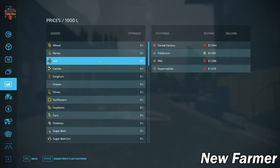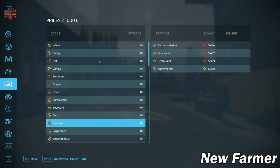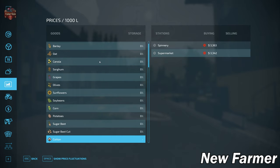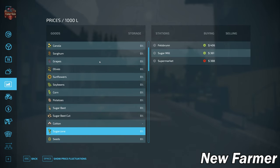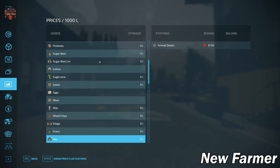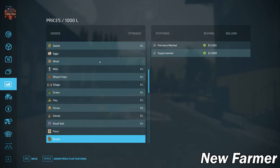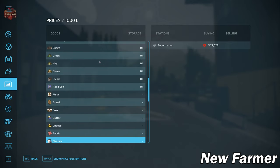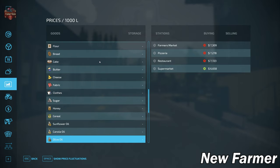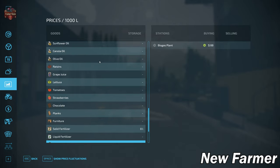Looking at the prices screen, we can sell all base game crops including sugar beet and sugar cane — even though sugar cane clearly wouldn't grow in the Alps. We can sell all animal outputs including silage, hay, straw, and grass. There are two places to buy diesel fuel, and we can sell every base game production output as well.